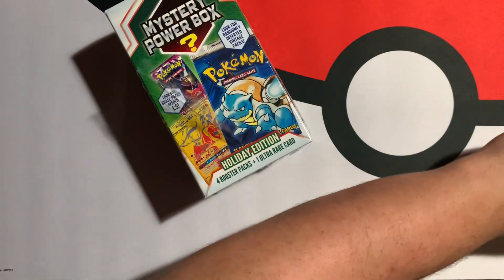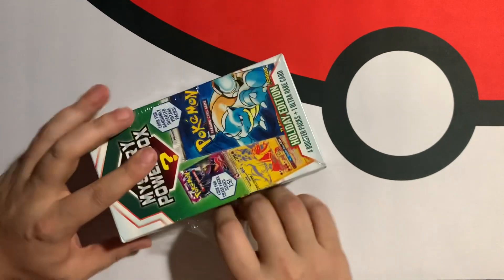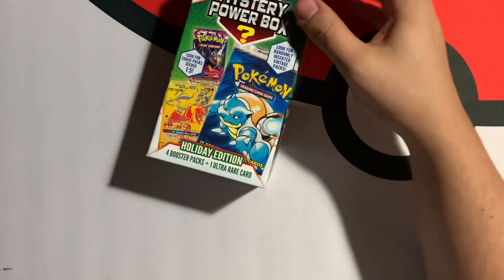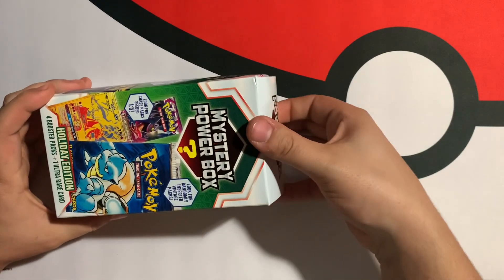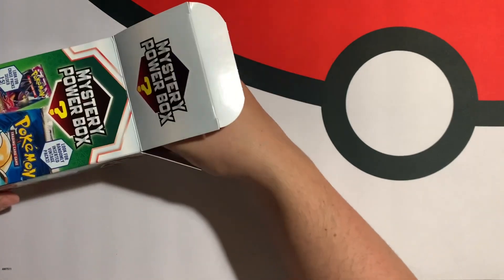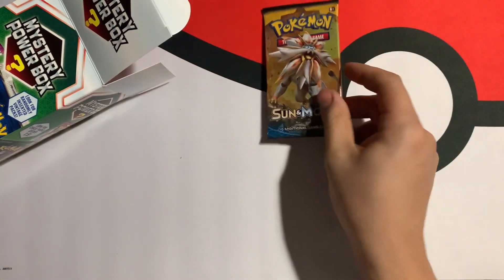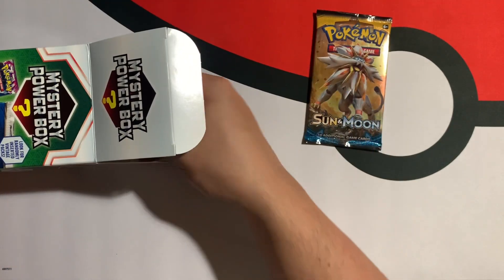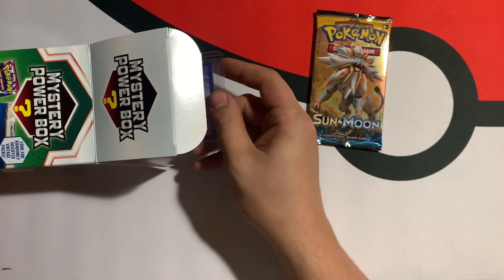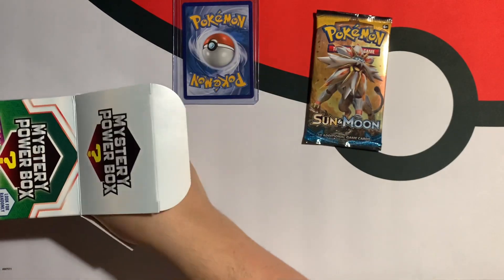Let's see if we can get anything good out of here. I have actually not seen any videos of this being opened. When it says ultra rare cards, I can only assume we're going to get a V, a GX, something not really worth more than a dollar. I can feel blister packs in here. Starting off with Sun and Moon Base. Not too bad. There's a top loader, so whatever ultra rare they gave us, they at least put it in a top loader.